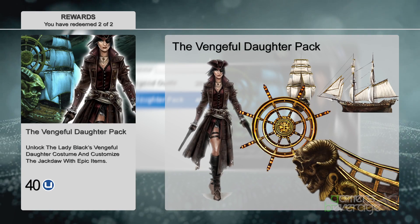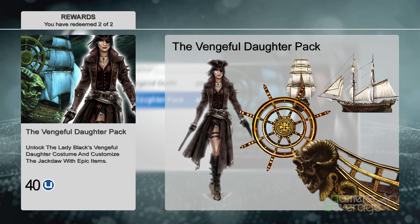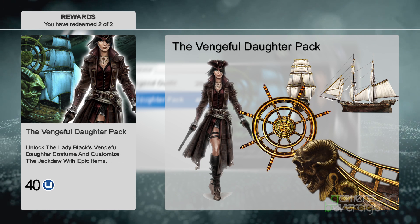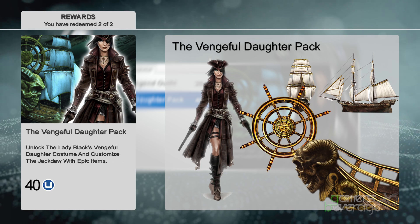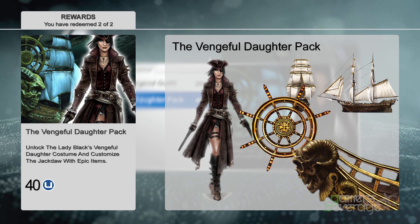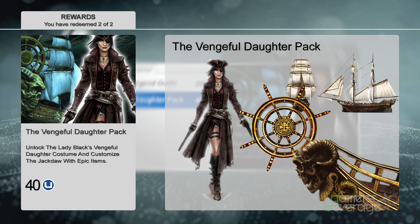The second reward is the Vengeful Daughter Pack. It will set you back 40 Uplay points and it appears to be the last of the four rewards, especially since Ubisoft has a history of making multiplayer rewards worth 40 units at the end. Here you will receive a new customization option for the Lady Black multiplayer character along with some awesome customizations for the Jackdaw. These items include the Golden Helm, Battering Ram, and another ship to add to your fleet.